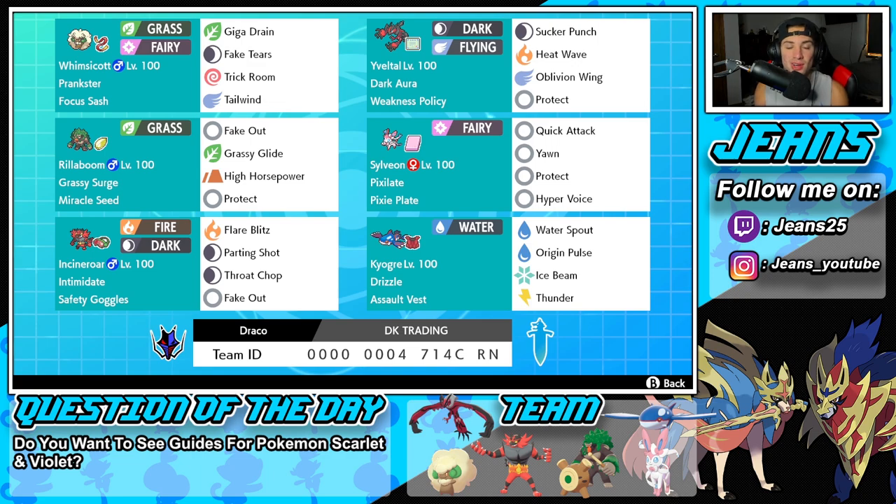Starting off in that top left corner, we have the one and only Whimsicott. Whimsicott has obviously been the best support mon in all of Pokemon Sword and Shield. Since the beginning to the end, this Pokemon has been top tier. It's got Prankster as its ability, Rocky Helmet and the Focus Sash as its item, and then it's got Giga Drain, Fake Tears, Trick Room, and Tailwind for its moveset.